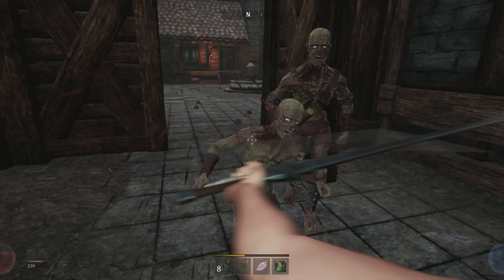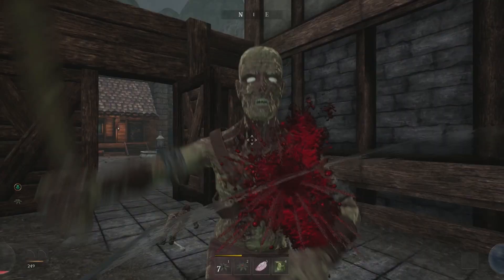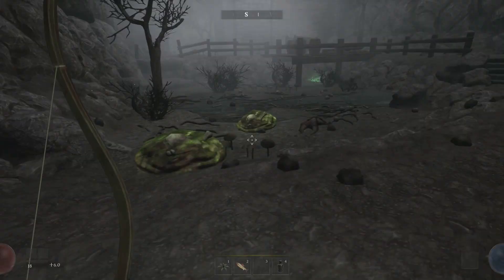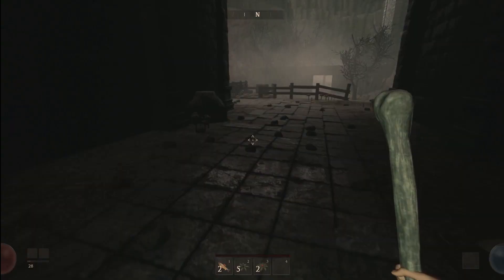Combat feels pretty good, though sometimes things feel a bit floaty, like there should be more impact to your blows. You have a stamina bar that slowly drains as you attack, and there are several different attacks you can perform by holding the attack button and pressing certain directions, like a stab attack with the bone and sword. I'm sure different weapons will allow for different movesets. You also have ranged attacks with bows and projectile weapons, and magic also exists in the game, though I didn't try out a magic build for this playthrough — I found a lot of spells, though.